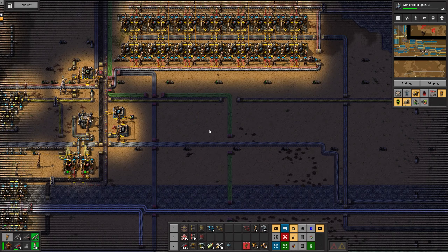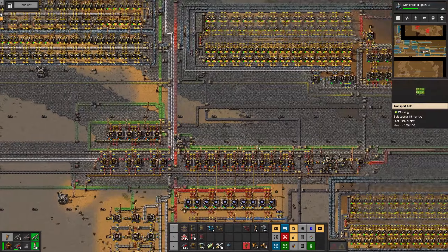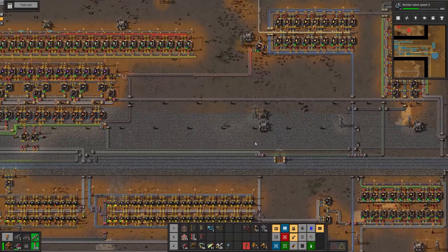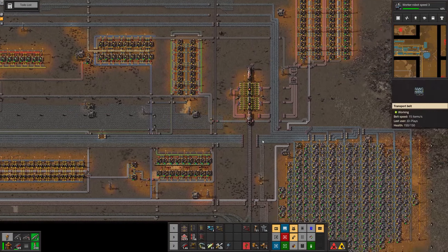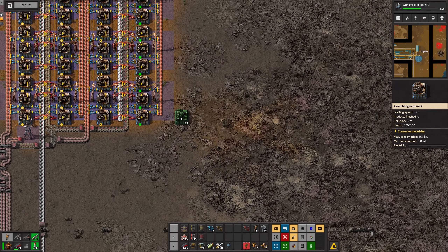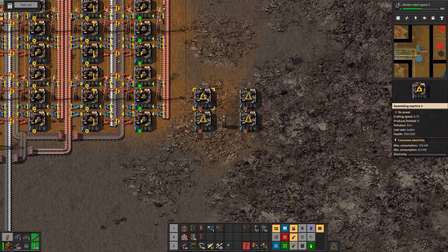How do I fix this? Let's see — go with a splitter, do a split for iron ore into an underground belt. This base is a mess, just so you know.